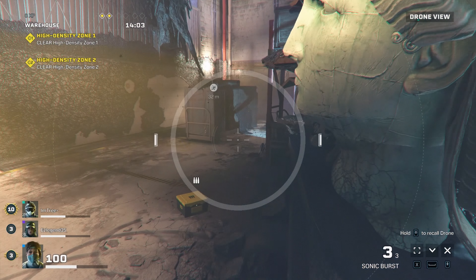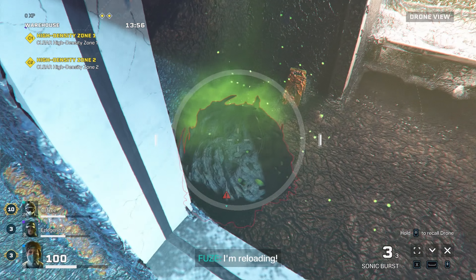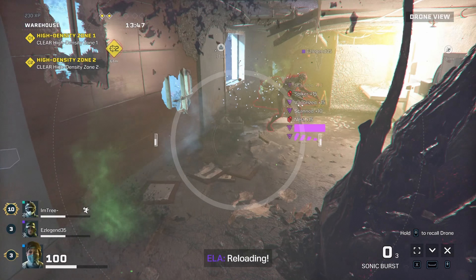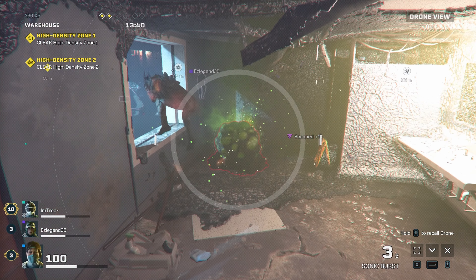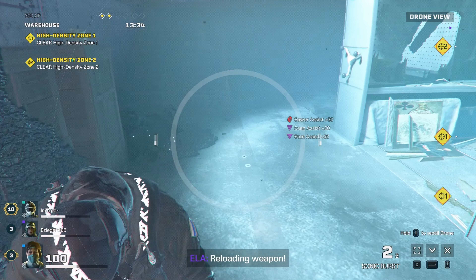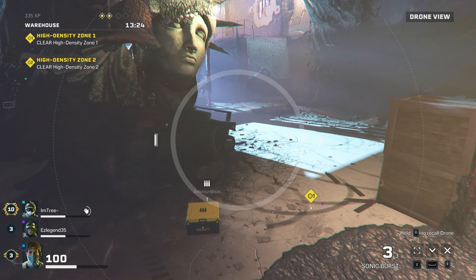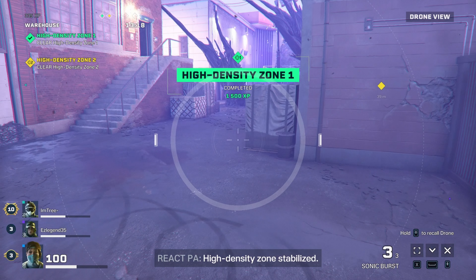Right off the bat I noticed I can actually get in here and hit some of these nests — yeah I can get in and clear some of them pretty easily. I cleared that room by myself, which works out pretty good. I do like this — but apparently you cannot take out armored nests, which kind of sucks. That's good to know.